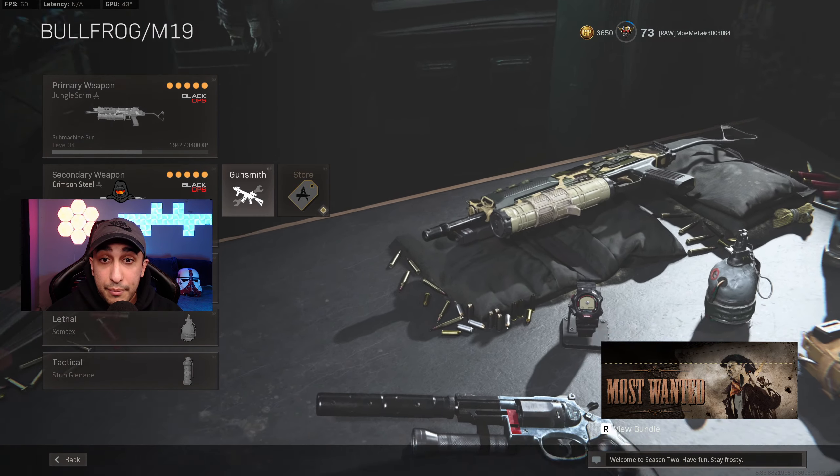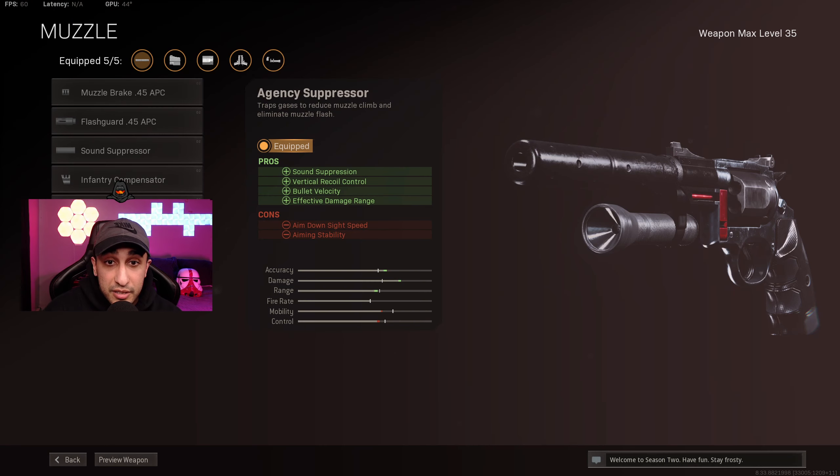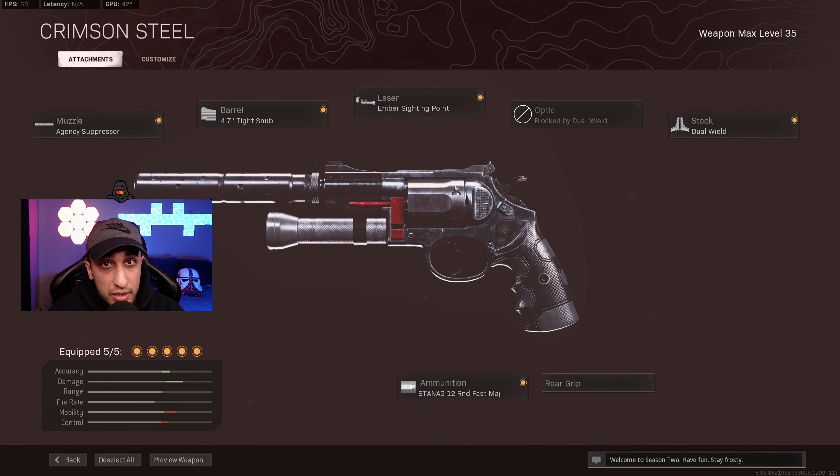Let's talk about the Magnum because this is why we're here. The Magnum barrel got buffed — it increases the damage. You're going to put the Agency Suppressor on to get your bullet velocity up and your damage range up. That's why you're using this, so you can get a little more range on this gun. The Ember Sighting — believe it or not — actually gives you a tighter hip fire accuracy compared to the five megawatt laser, and it increases your damage range, so that's all pluses. You shouldn't be using this beyond about 17 meters. Six rounds in a six-shooter — Call of Duty, I appreciate it. And the dual wield gives you the akimbo. This build has a very close time-to-kill compared to the FFAR — only slightly slower.